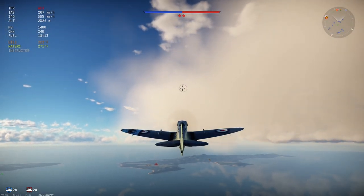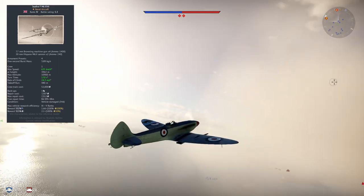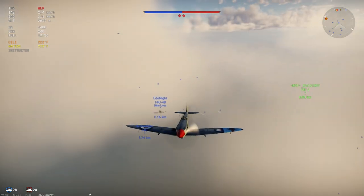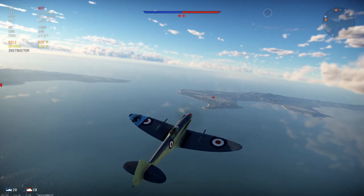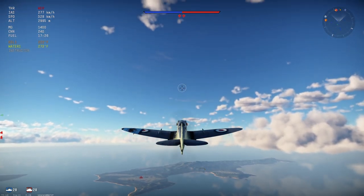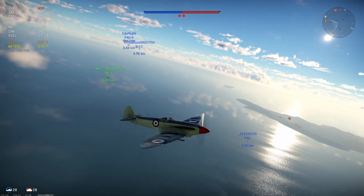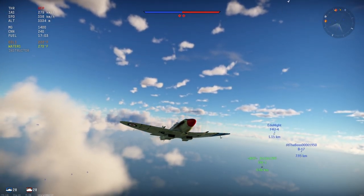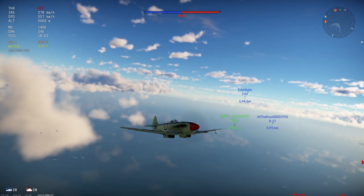Starting things off with the Seafire Mark 17. As you can see we have the cool rudder here, and that's actually also the tail hook. I did get a carrier takeoff there which I haven't gotten to do on this map before. We're probably going up against Japan, which is kind of unfortunate. The Mark 17 is a naval plane so it's going to have a little extra weight from reinforced landing gear and tail hook.